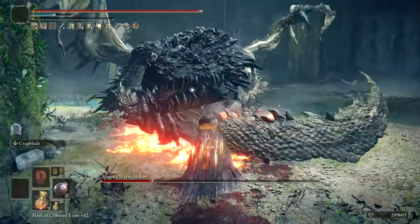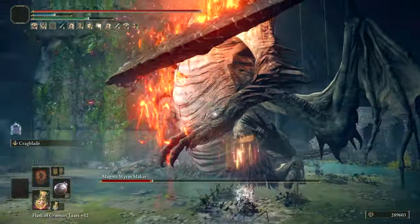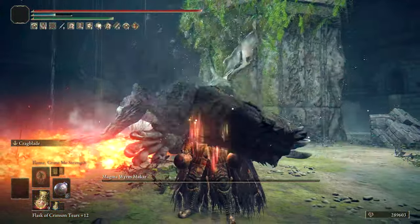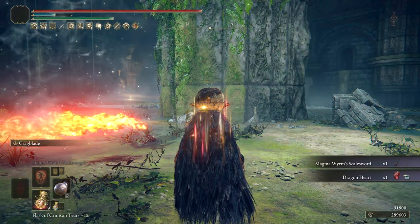The Magma Wyrm, who's not that tough even though it's New Game Plus 7, has a decent amount of HP but nothing extreme. He takes good damage from the Iron Ball — you can see the charge attacks and the amount of damage. There was actually a posture break at the end, however he ended up dying anyway, and we were able to take him down with the Iron Ball.